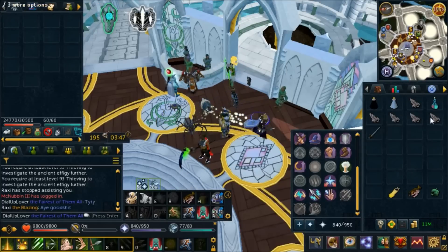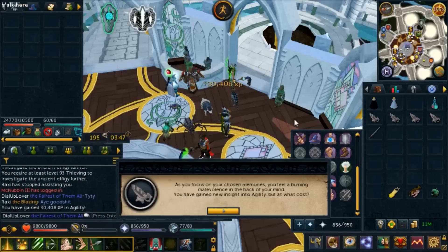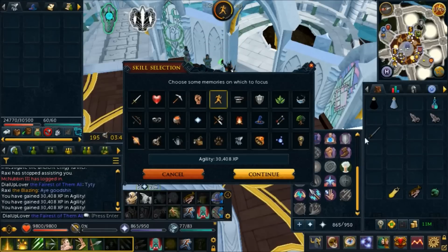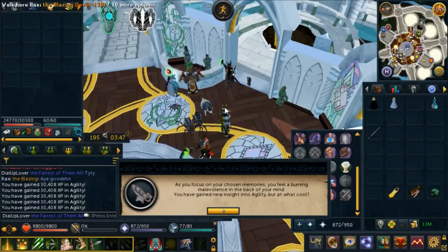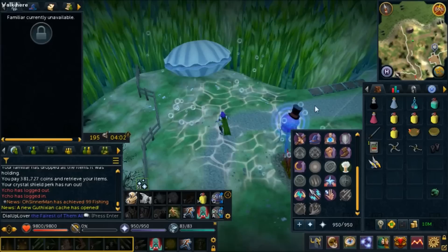I just got Raxi here to help me with all my effigies. I'm wasting kills by not using them up — you can only have five effigies, so having more lowers your chance of getting one. I'm going to throw them all into agility: 30k XP each, totaling just over 150,000 agility XP. And we actually got an agility level — 86 agility! Totally worth it.